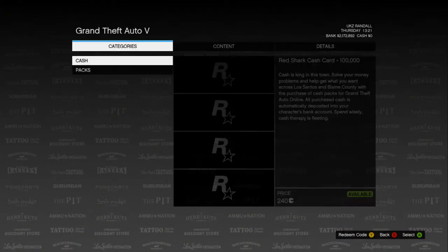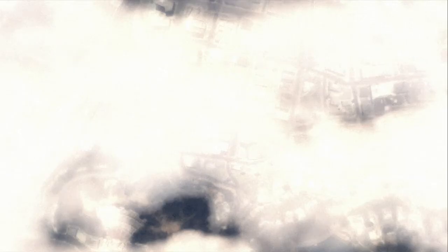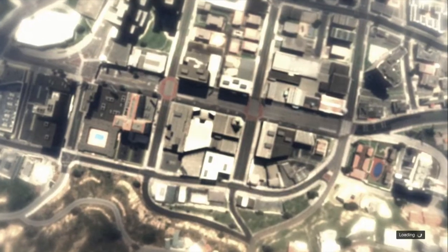Once this takes its time to load — because that's what GTA is all about, loading times — once you hit this screen, all you want to do is push B to back out. The game is horrible for loading times.